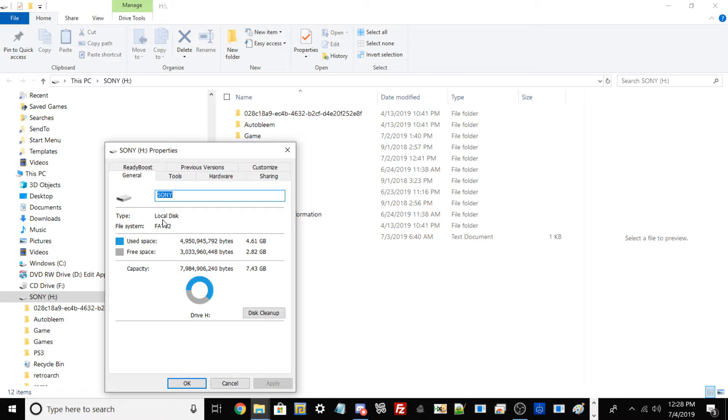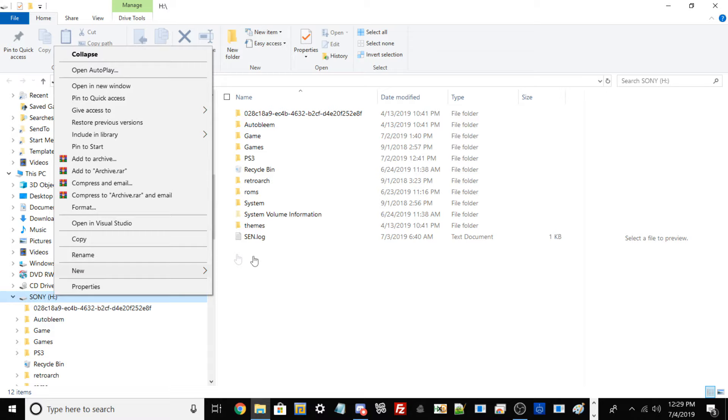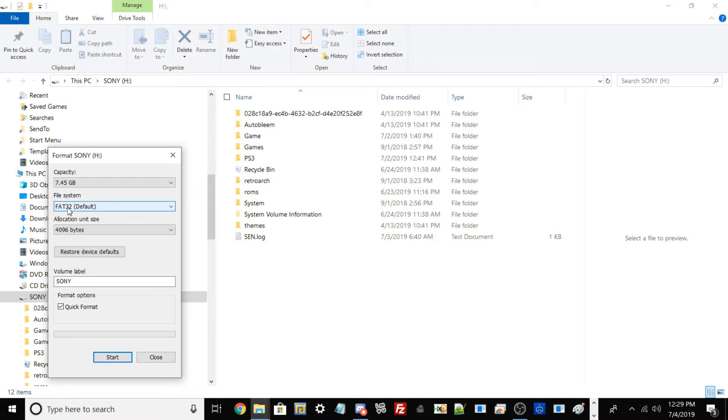Your file system should state FAT32. If it's on exFAT or NTFS, you're going to have to change it. What I'm going to do is reformat my USB drive. Make sure if you have any important files or documents you back them up to another USB or your desktop first. Since this USB is something I just use casually, I'll show you how to reformat it. Right-click your drive, go into Format, and then change the file system from NTFS or exFAT to FAT32.